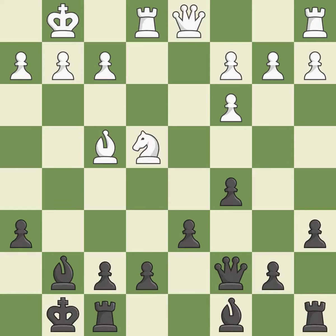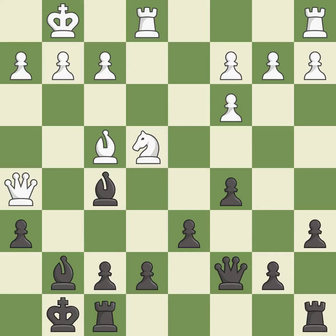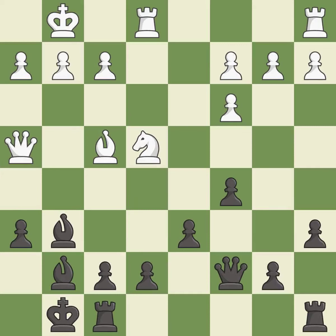This allows the knight to control more squares — it is best. The rooks can see each other now, allowing them to provide mutual defense — it is good. This activates a piece and simultaneously wins time by attacking an opposing bishop — it is best. This wins time by threatening a queen and forcing it to move away — it is best.